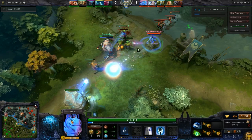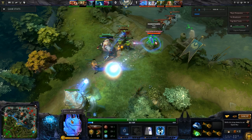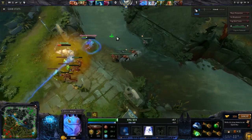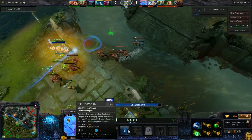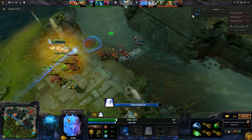The third ability is Phase Shift — 0.5 to 0.75 duration at level one — it shifts him into another dimension, he basically disappears with a little pixie dust around him. Notice what he just did: he used an Illusionary Orb and then used Ethereal Jaunt to teleport to the orb's location. At any point in time he can use Ethereal Jaunt to reach the orb. These are all things you probably already know unless you're brand new to Dota.